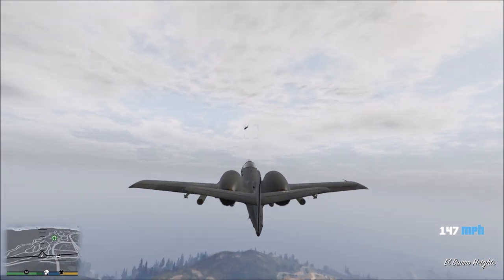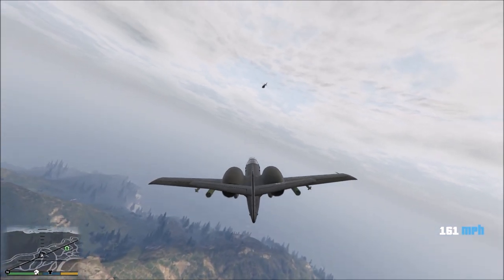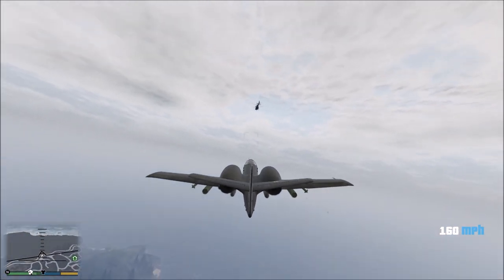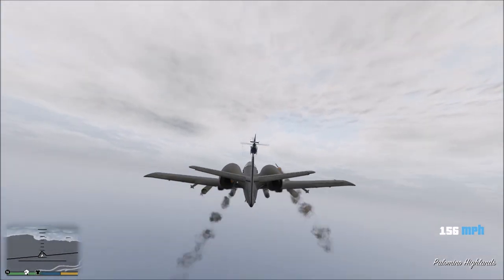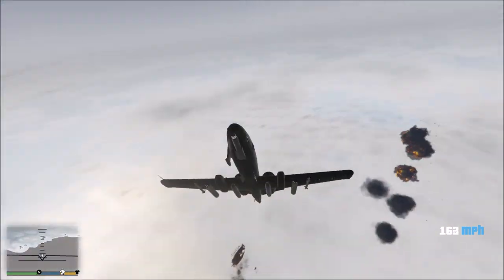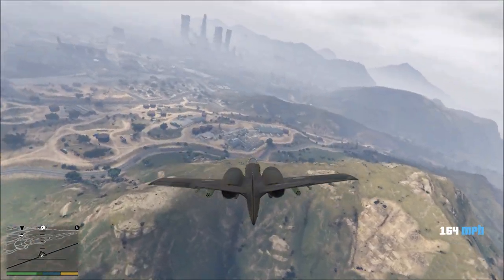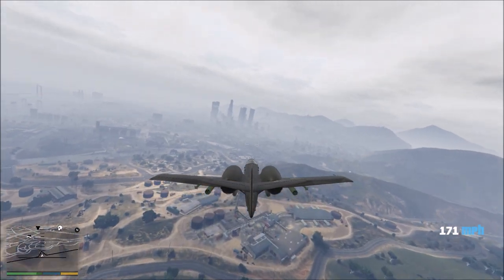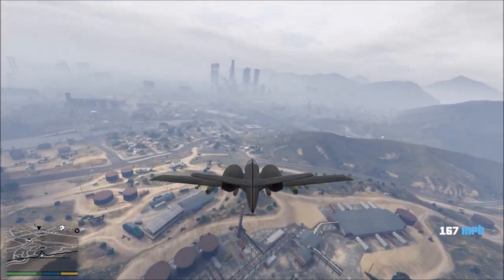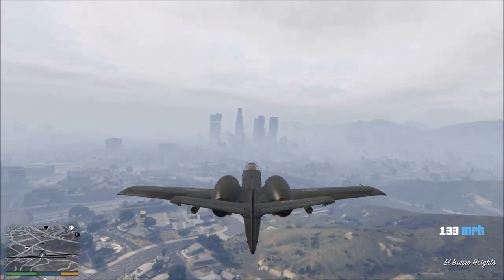In terms of agility and defense, I've seen videos of it being able to dogfight a Laser and beat it with only stock handling, so that's good to know. It does look like this plane is extremely slow though, so that is one drawback. In terms of defenses, the B-11 is the closest thing we're going to get to a flying tank — it took six or seven homing rockets to completely destroy it in the videos I've seen, and it comes with countermeasures. I really cannot wait to fly this thing; it looks so much fun and Rockstar's attention to detail on it is amazing.